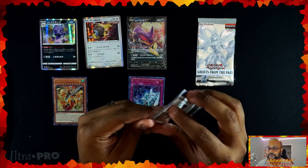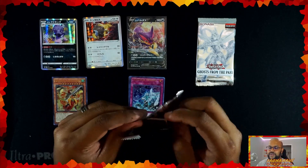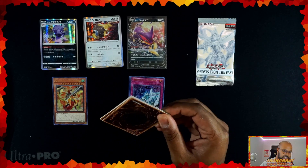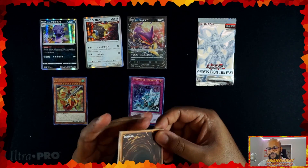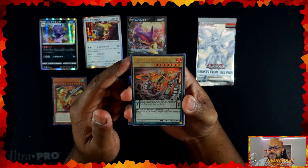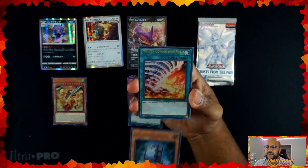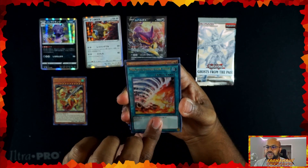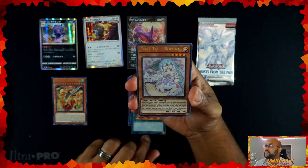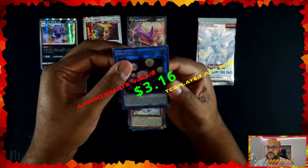I'm pretty sure this entire case — it's five boxes — I'm pretty sure the entire case is just misprints or error cards, meaning somebody didn't check one of the plates when they were doing this. Metalfoes Fullflame. Or maybe I just got one of these random ones. Recover — again, off. Molting Conduction Field — off. Fairy Tail Rochka — off. And then our last card is a Heretic Seal of the Heavenly Spheres.